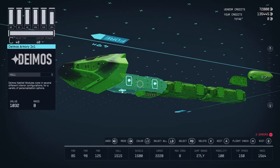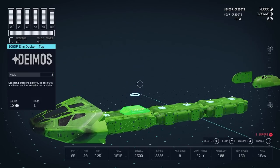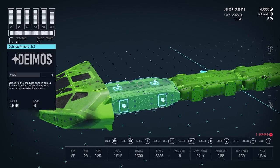While you're in the Sol system, you can go to New Cydonia on Mars and visit their ship services technician — they sell Deimos parts. We're going to use this Deimos Armory 2x1 and also this 100DP slim docker. This is actually a top docker, but you can flip it to become a bottom docker. The reason I chose this armory is it's the only armory that has a storage crate. However, the weapon racks in all armories can potentially be a little buggy and you may lose your favorite weapons — I recommend only putting common weapons you intend to sell on the weapon racks.